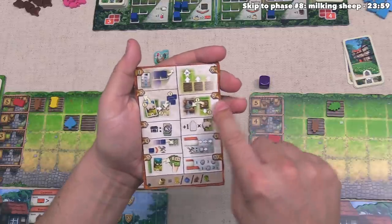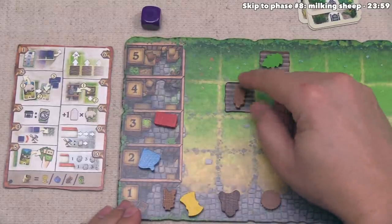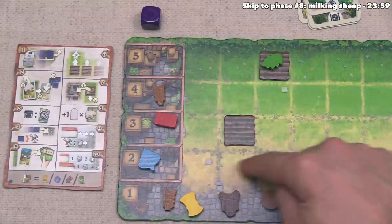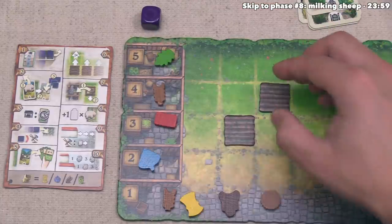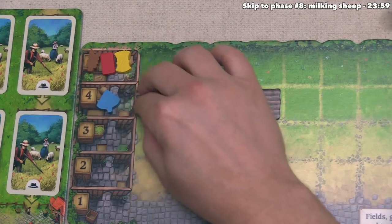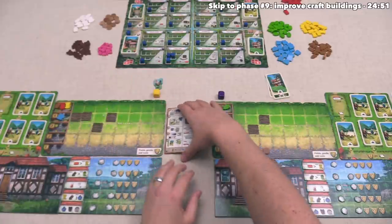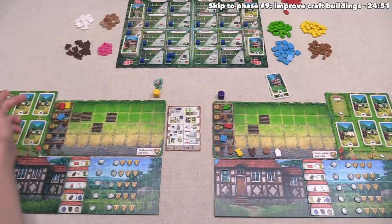After that, it's time to move into the seventh phase, where we can all simultaneously harvest our planted fields. We just take the token on top of that field and move it over to the left — so one planted barley turned into four barley for us. The field that was just harvested will lower down once, unless it was already at the two spot, in which case it stays at the two. Our hops will be harvested and become five hops, then this field will drop. Over there, the yellow player now has five barley and five rye — both fields drop — and they get four flax. We then move into the eighth phase, where we all milk our sheep. We get one milk for every sheep we currently have — we have one sheep, so we get one milk. Our opponent never got any sheep, so they don't gain any milk.